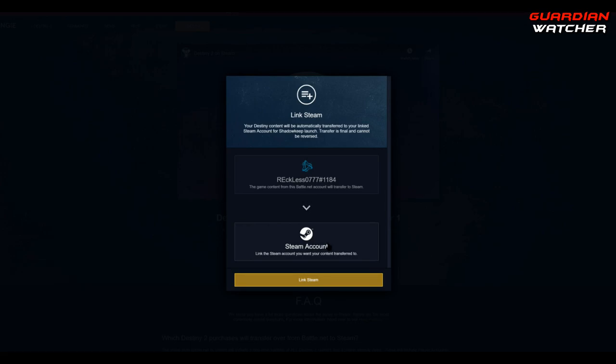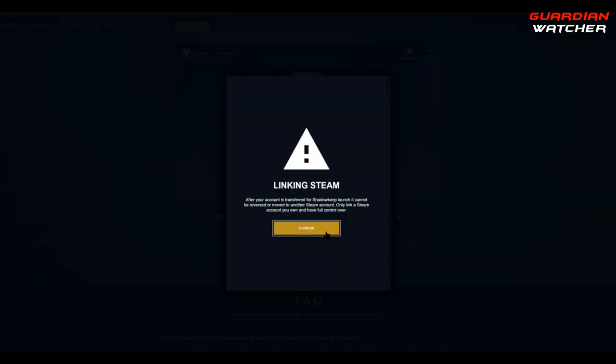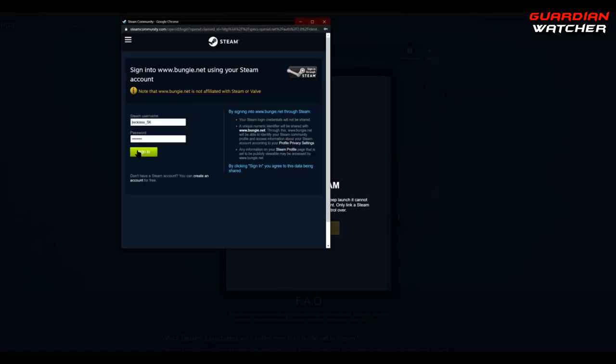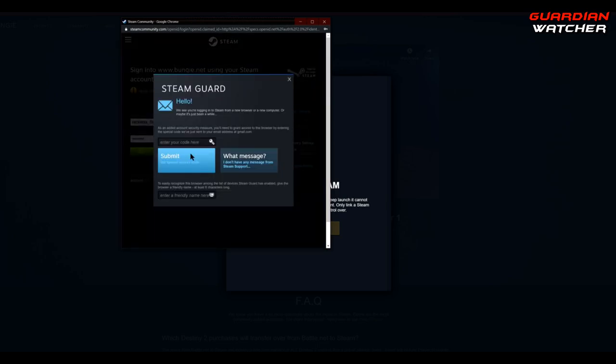This screen just shows that your battle.net account will be linked to your Steam account. All you want to do is hit the gold button that says link Steam, and then just hit continue. Another box will pop up for you to log into your Steam account, so go ahead and do that. From here, an email will be sent to your email account and you will have to verify a code. You want to take that code and input it right in this box right here and then hit submit.